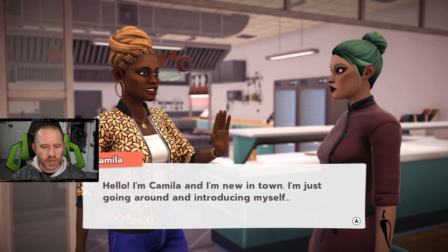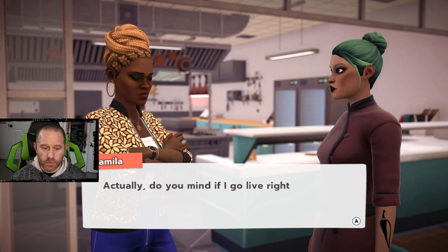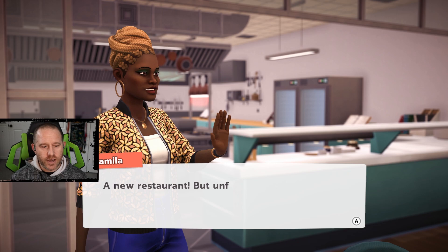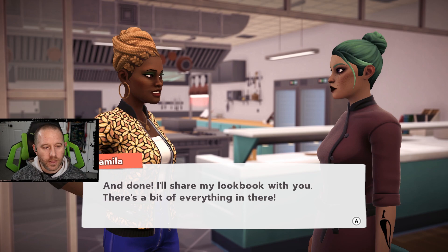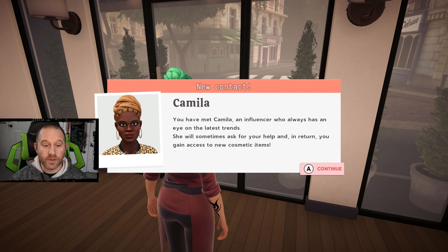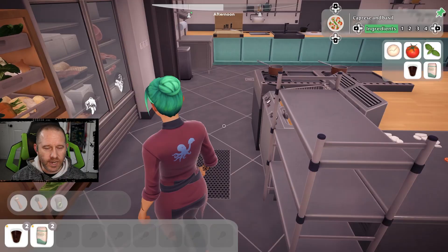A new character appears: Camilla, who's new in town and has 600,000 followers on social media. She asks if she can go live right now to show off the restaurant. She says she already ate but will come back another time, and shares her lookbook. She moved here for a change of pace. The game notes that she will sometimes ask for your help, and in return you gain access to new cosmetic items — so new restaurant looks are coming because of her.